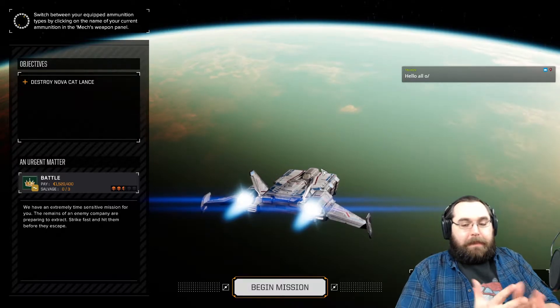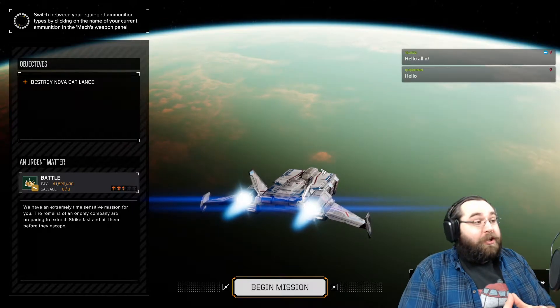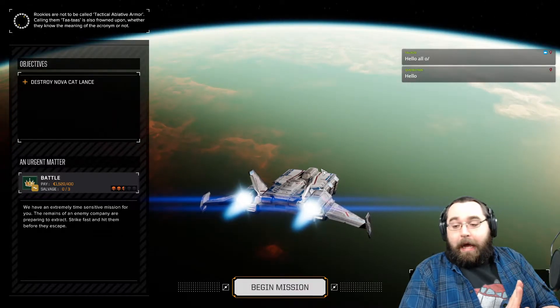We are a million C-bills in debt and we need to get out now. Unfortunately, our drop costs are rather expensive, and so even 1.5 million C-bills may not actually draw us out of the hole. Hello, Creatable, welcome to the stream. So we're going to see how much work we can get done.